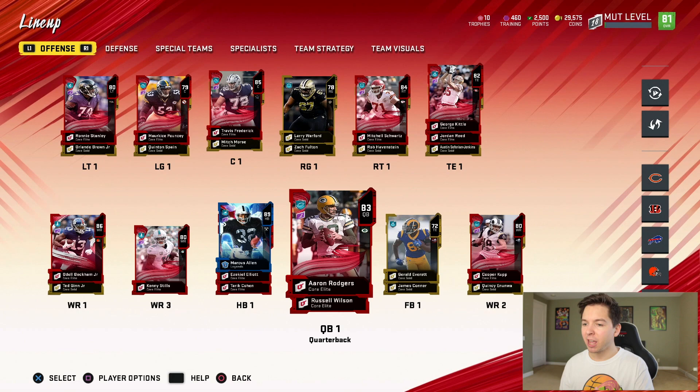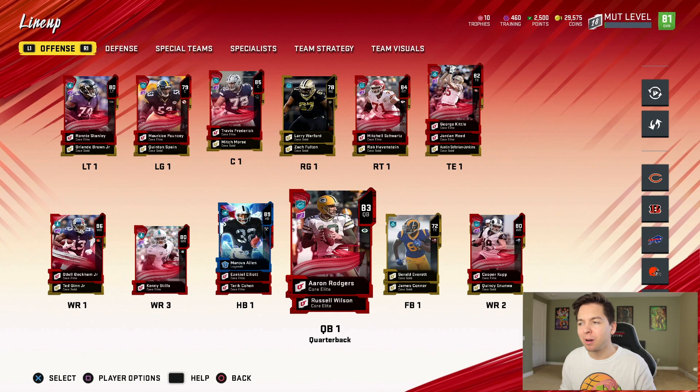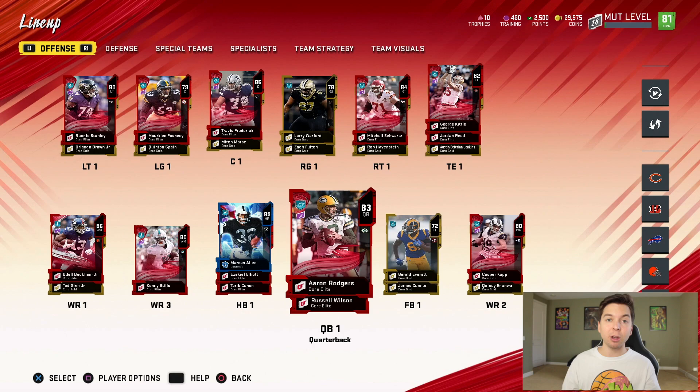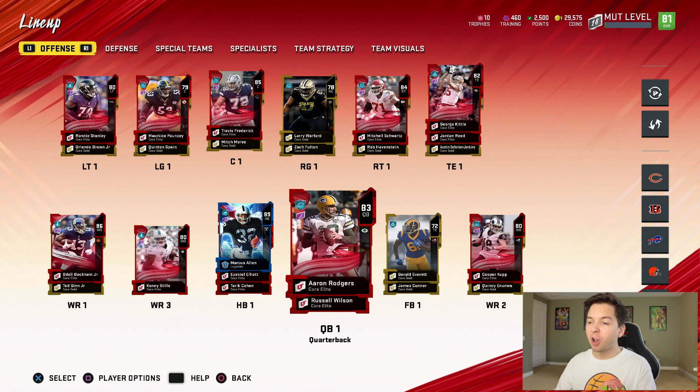What a start to Madden 20. Between Marcus Allen and OBJ our offense was incredible. Marcus Allen was the reason Rodgers and OBJ got going — his run threat forced the defense to bite on play action. Unfortunately we have to give him back, which is sad. As for how I feel about Madden 20, after two games I like it, I really do. If you want more Madden 20, 10,000 likes and I'll make it happen. If you're new, subscribe — we're getting closer to one million. Thanks for watching, peace out!